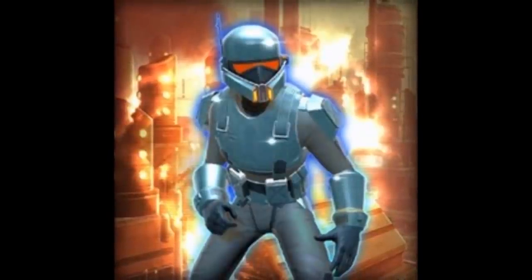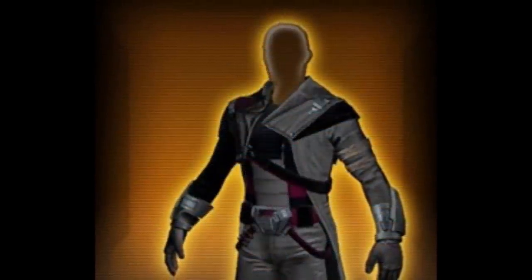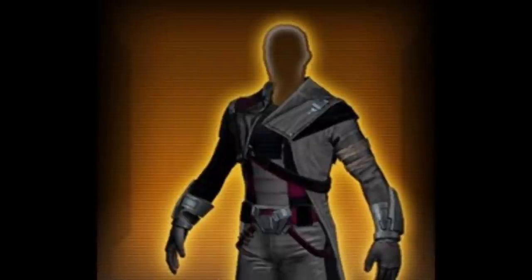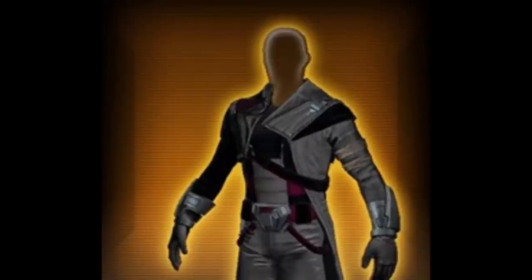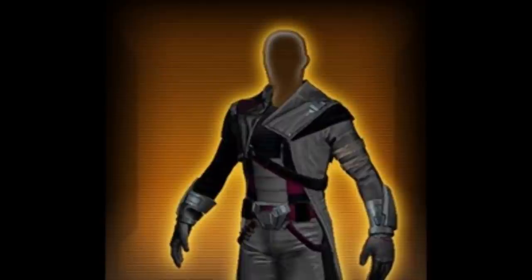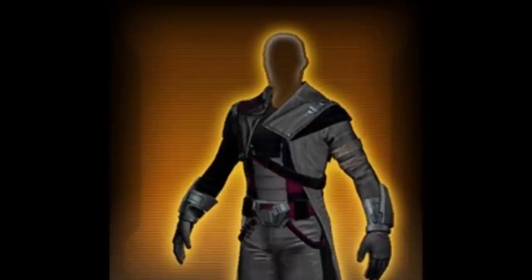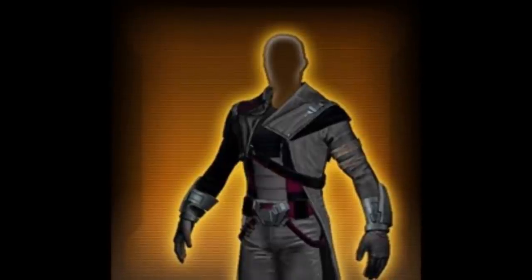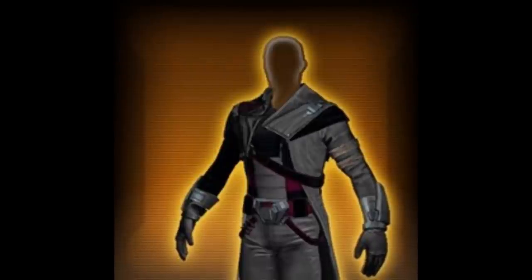Moving on to direct purchases, we have the Deep Cover Operatives armor set. This is the armor set you see Theron Shan wearing in the Copero Flashpoint trailer — it's probably also the armor set you'll see him wearing in the actual Flashpoint. It's a decent looking armor set, although I'm not crazy about it being a direct purchase. It doesn't have a helmet and it's probably going to be around 1,400 cartel coins — very expensive for a fairly plain looking armor set. I would have preferred it in the cartel pack as a silver rarity item.